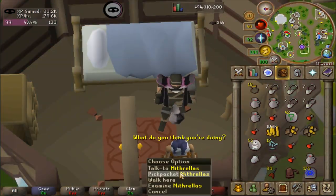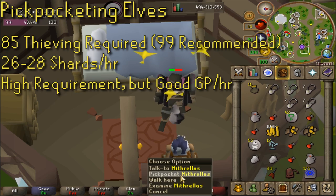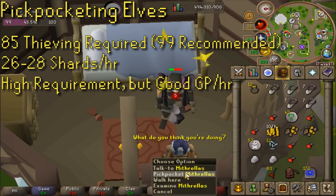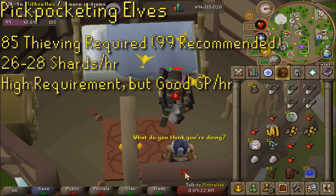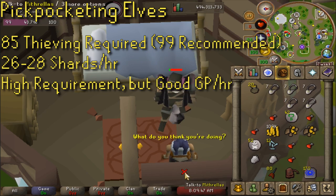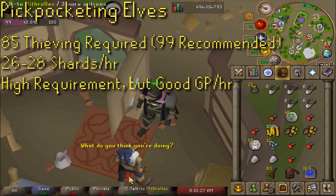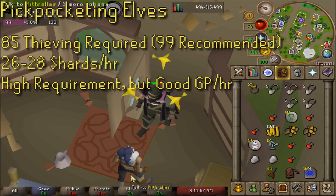For the next method we're going to thieving. Pickpocketing elves around the city can yield some crystal shards, but it's also got some other solid loot making this a better money maker than the agility method when it comes to collecting shards. You can expect 26 to 28 shards per hour at max pace — and I really do mean max pace. This would be with 99 thieving, wearing a thieving cape, having your Ardougne hard diaries done, using dodgy necklaces, and of course having your rogues gear so you're getting double shards. The elves require 85 thieving to pickpocket, but pickpocketing elves pre-99 is not highly recommended since they do have a very high fail rate.